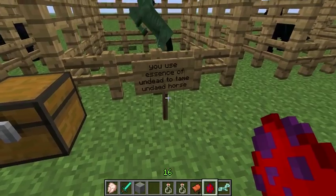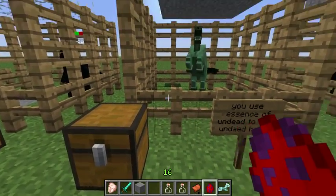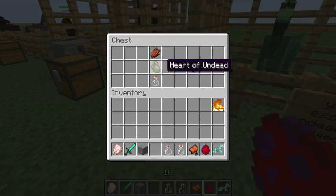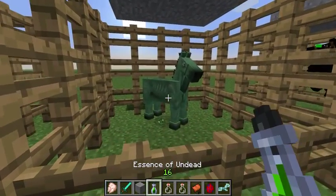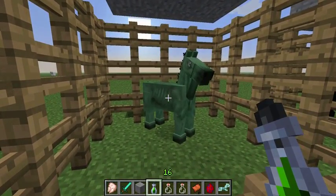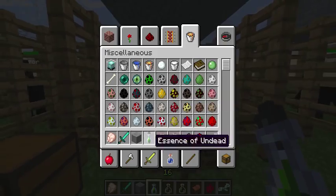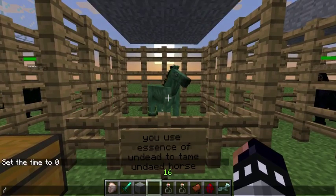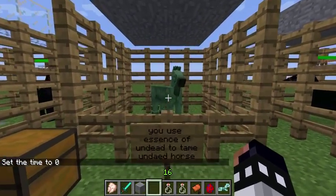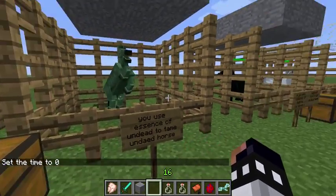You can also tame the undead horses that spawn at night time using an essence of undead. The essence of undead is crafted using the heart of undead, which you get by killing the ghost horse mobs at night. One reason you might want to tame one is that if you're riding an undead horse at night time, no mobs will attack you — which is pretty handy.